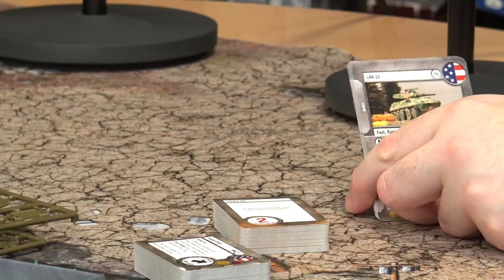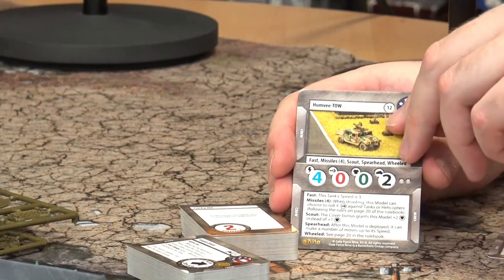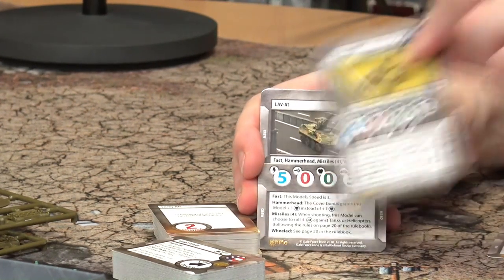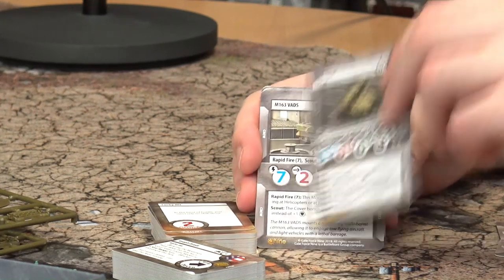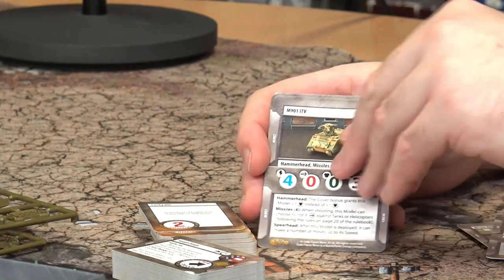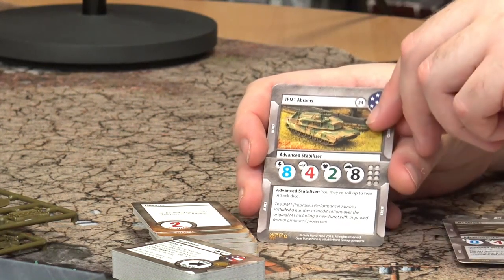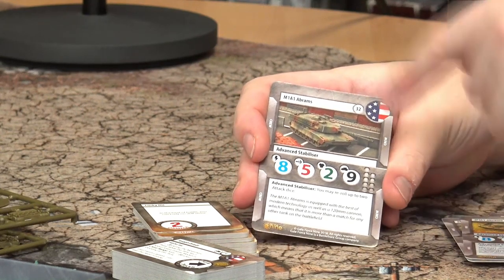Looking at some of the American vehicle cards, we have the LAV — the LAV-25, which was more US Marine. Humvee with the TOW. LAV-80. Various other things: the Patton, the ITV, the Cobra helicopter, which is going to be fun to play with. The M1, the M1 IP, and the M1A1 — great, because now you have an excuse to actually put the 120mm on. In Team Yankee's first books, that option wasn't given.